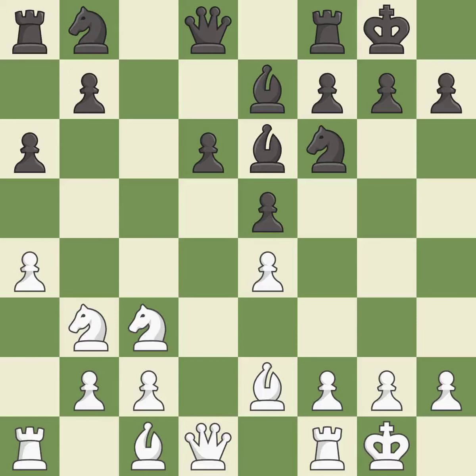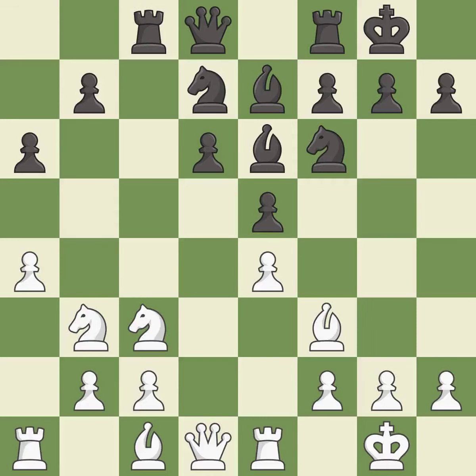This develops a bishop off its starting square, getting it into the action. This develops a knight off its starting square, getting it into the action. This activates a rook by developing it off of its starting square. It is the last book move.